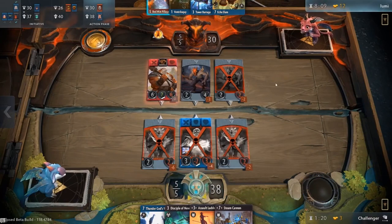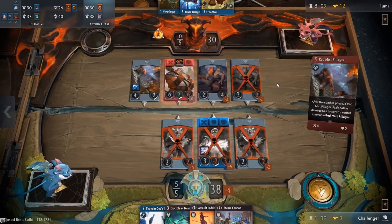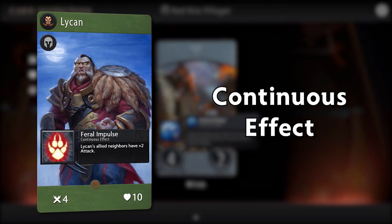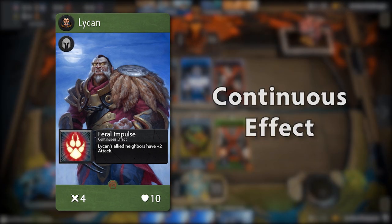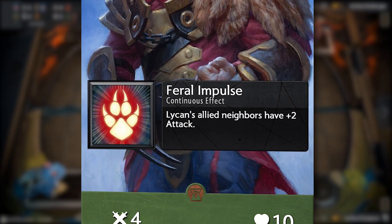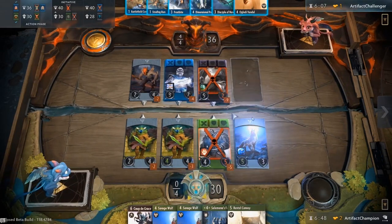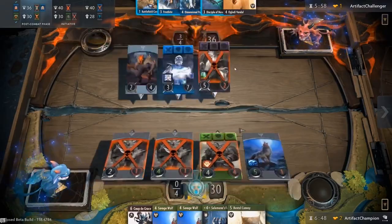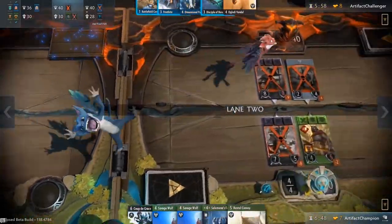In addition to cards that have abilities that activate when played in a lane or removed from it, there are those with persistent effects that last as long as they are alive, known as continuous effects. An example of this is Lycan's hero ability, which grants 2 bonus damage to allied neighbors. While Lycan lacks in damage compared to other heroes, it makes up for it by empowering allied creeps. With 10 hit points, Lycan won't fall easily in battle, which will allow you to make the most out of its supportive card effect.